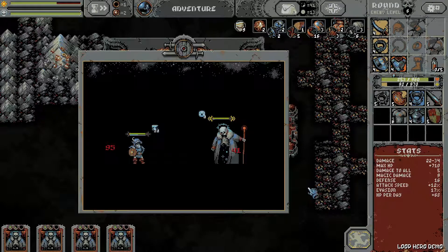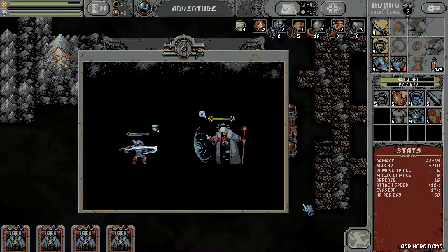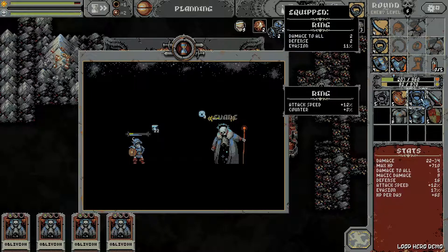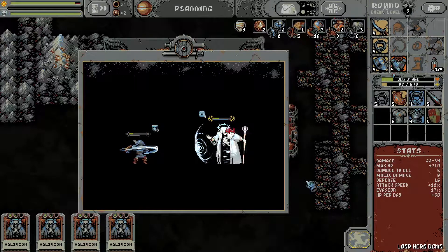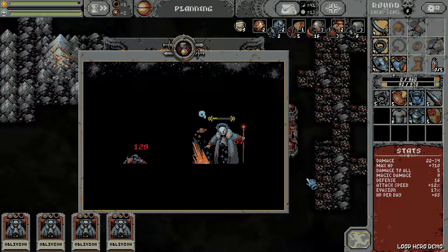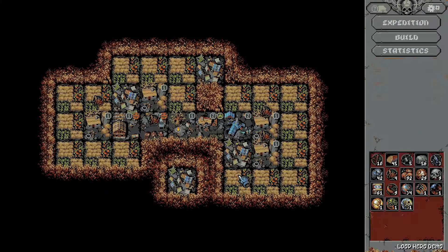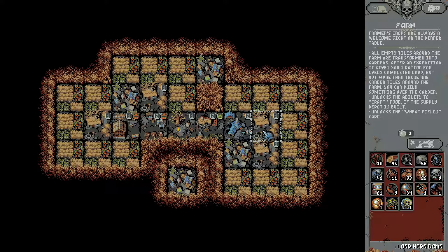Right now it doesn't seem like it - yeah, it definitely doesn't seem like it. We have three more hits. We have two more hits. We die in two. One more hit and we are dead. Guys, we just proved that 17% evasion is not enough. It's okay that we died - the game is already over. These things seem to give us food even if we lose. It gives you one ration for each complete loop.